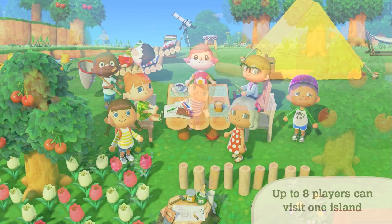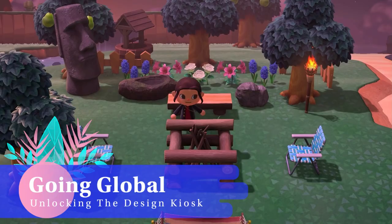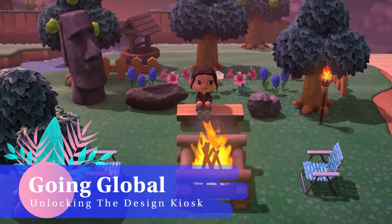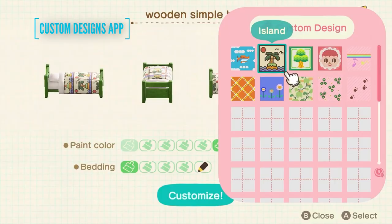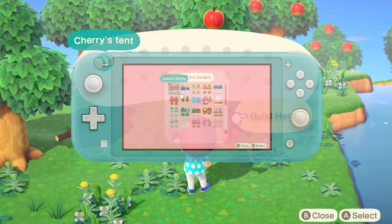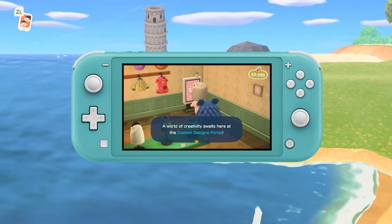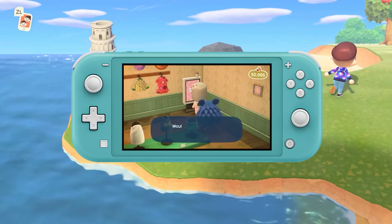The custom design app allows you to create pixel art — paintings, patterns, and clothes — which you can display, wear, and decorate your island with, sharing those designs with others once you have unlocked the pro tool from the Nook Mile Redemption store. You will need to have the Able Sisters clothes shop on your island to share designs with others and receive theirs.